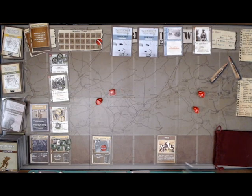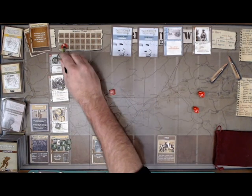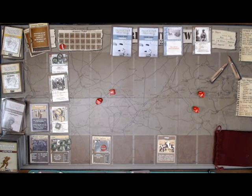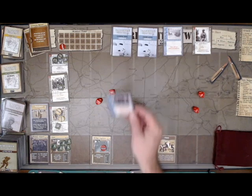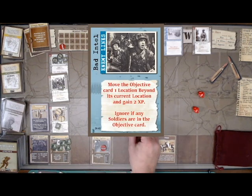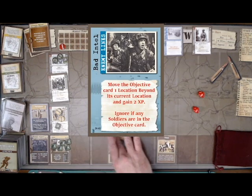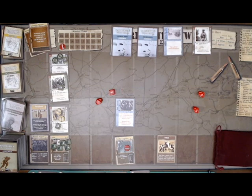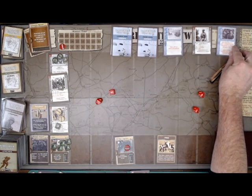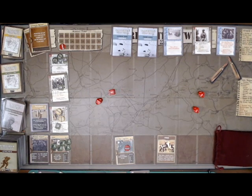That ends the hostile turn, except for removing suppression counters — the ambushers lose one. We advance the timer to 8, with 8 turns left. Before I do anything on the next turn, I must draw an Enemy Lines card. This one says Bad Intel: move the objective card one location beyond its current location and gain 2 XP, ignored if soldiers are on the objective card. No soldiers there, so the card moves — but we gain 2 XP to compensate.